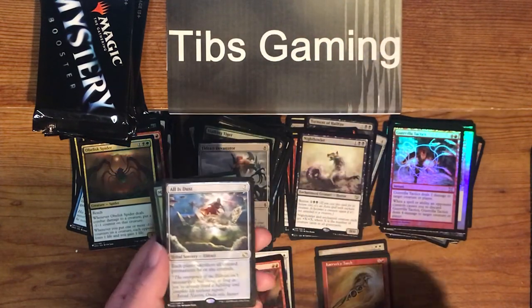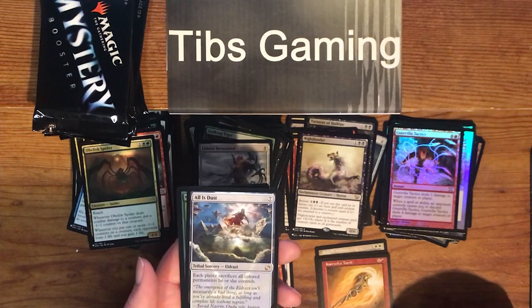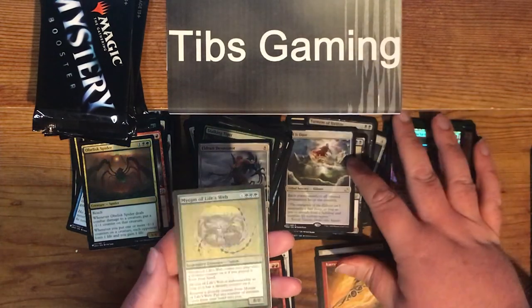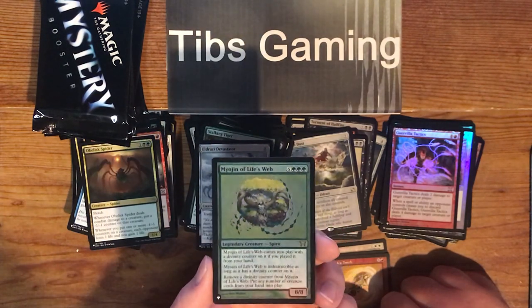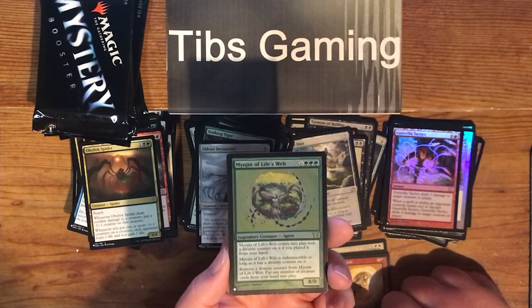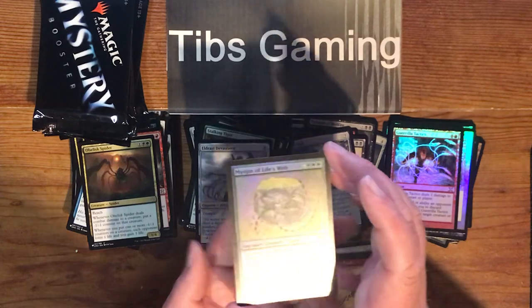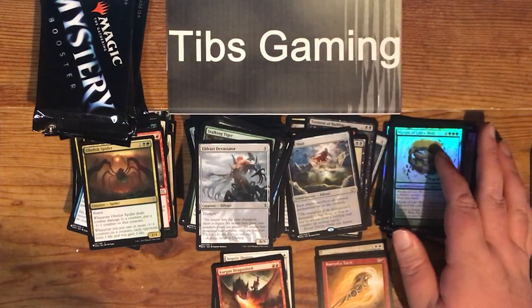All is Dust — nice board wipe there. Seven generic for a tribal sorcery Eldrazi. Each player sacrifices all colored permanents he or she controls. Myogen of Life's Web in foil — six generic, three green for an 8-8. It comes into play with a divinity counter if you played it from your hand. Indestructible. As long as it has a divinity counter on it, remove a divinity counter from Myogen of Life's Web — put a number of creature cards from your hand into play. That last thing seems pretty crazy if you can get enough cards in your hand.